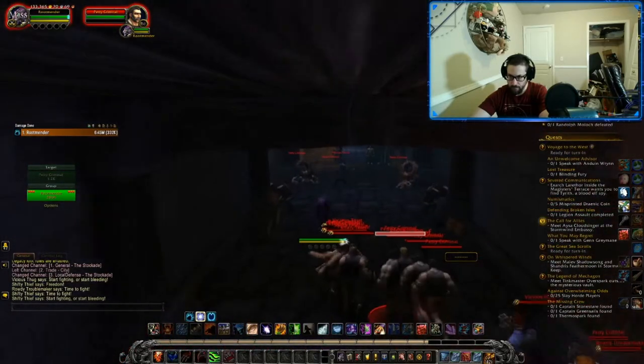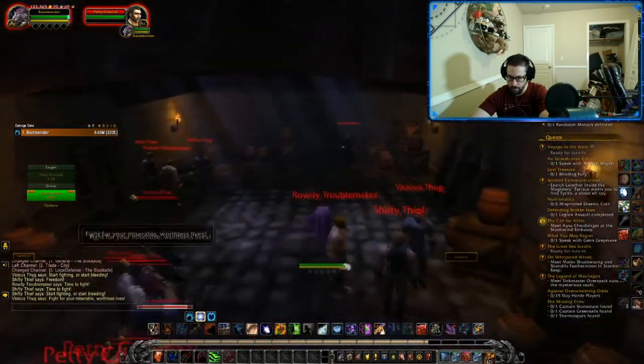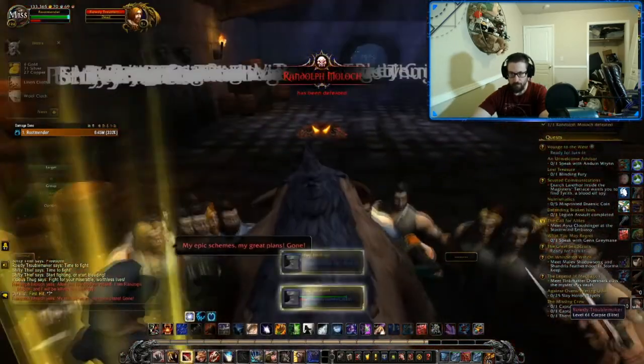Linen cloth and wool cloth are both pretty hot commodities right now thanks to the Relics of the Past, which will be coming in the aforementioned pre-patch. A lot of people are looking like they may want to get on the shuffle train and the cloth prices are leaving the station.